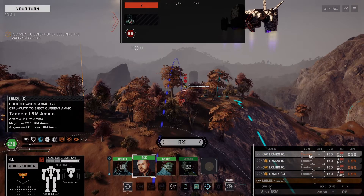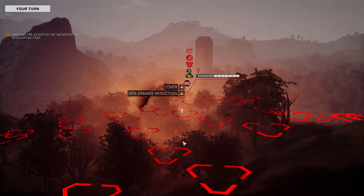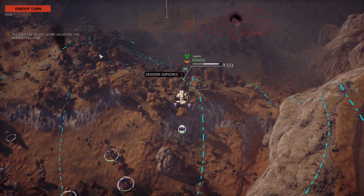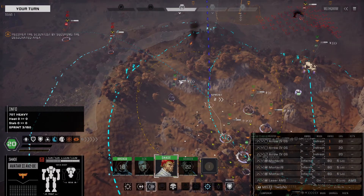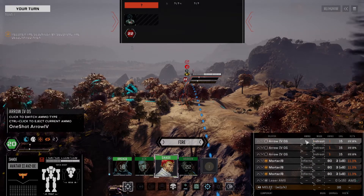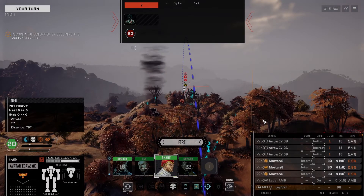I'm actually thinking about dropping Thunder over here. I don't know how much they're going to be jumping around, but let's give them something to figure out. They are Elementals - they don't have a lot of armor. Big hit - that's Clan ER PPC or heavy PPC.